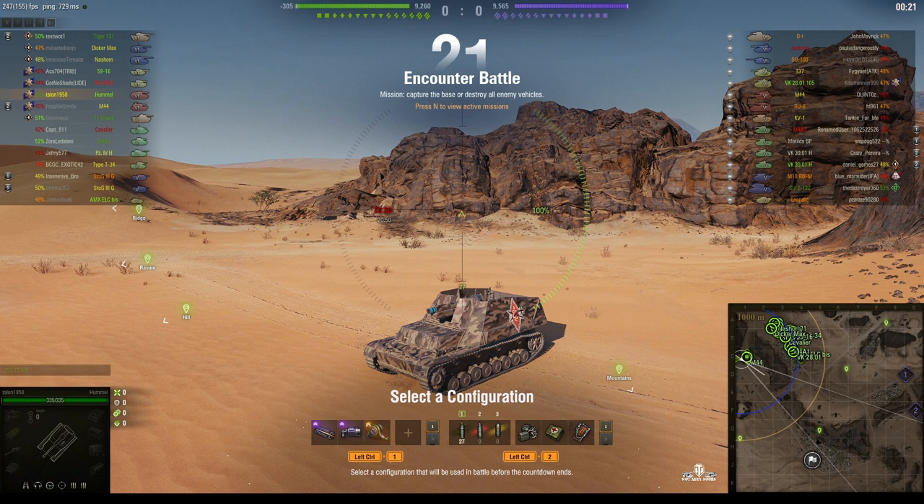Welcome back to WhatRTNibs for General Disturbance. This is the Hummel, the tier 6 German SPG. This one's located on the west board of Sand River Encounter and it's under the command of Talon 1958.